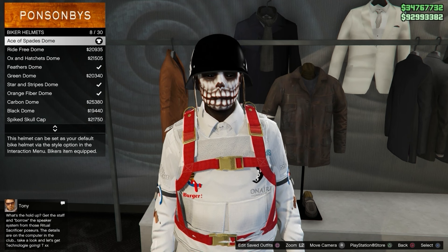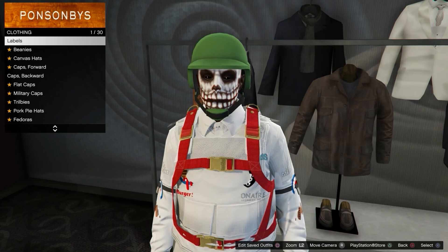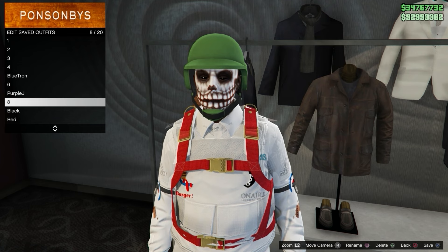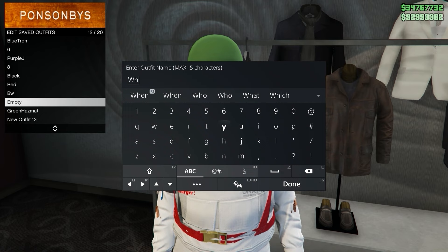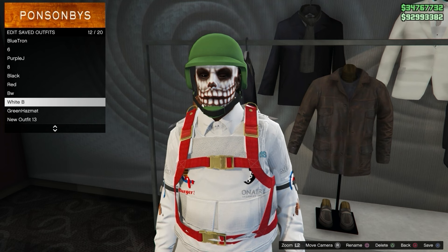Save it in any slot. After that, equip an outfit with a bulletproof helmet. If you don't have an outfit with a bulletproof helmet, I'll make a video soon on how to get a colored bulletproof helmet. If you do have one, save this into another slot — preferably the slot right next to the one we just saved. It doesn't really matter, just make sure you save them right next to each other.